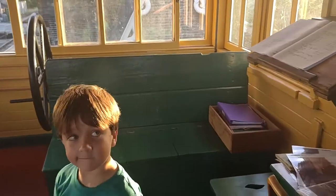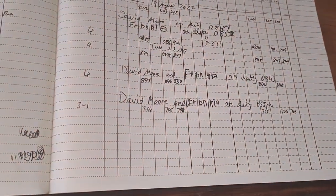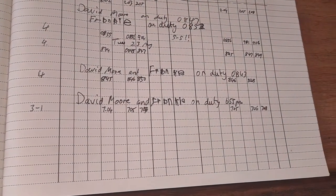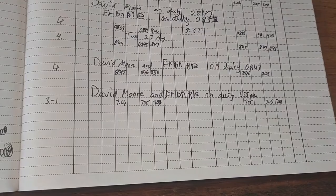We've got to sign our name in the book, which we've already done earlier. There we go — David Moore and Frankie on duty at 6:55, and there's our first train throw.